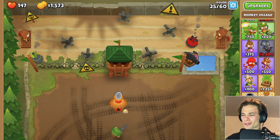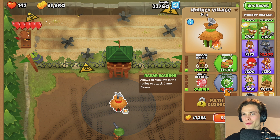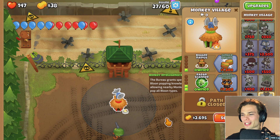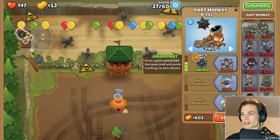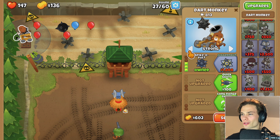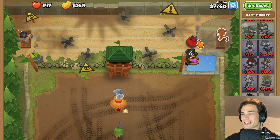Pretty close now to radar scanner, just a couple more balloons. Thank you. Now the camos I'm happy with - I'll just be able to pick off a couple of them. And then, it's just going to be a spiker pole on last. There we go.